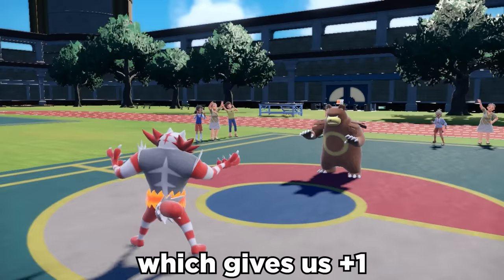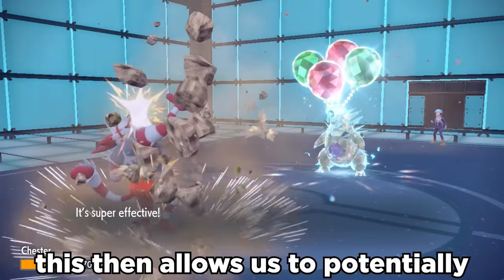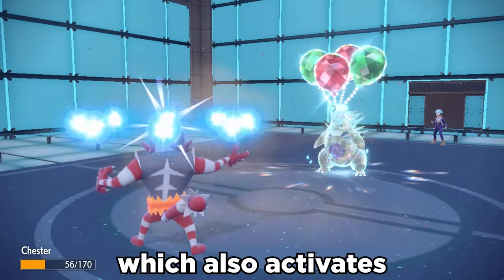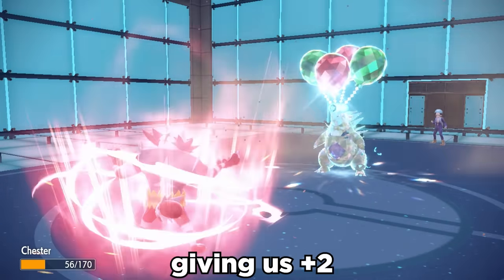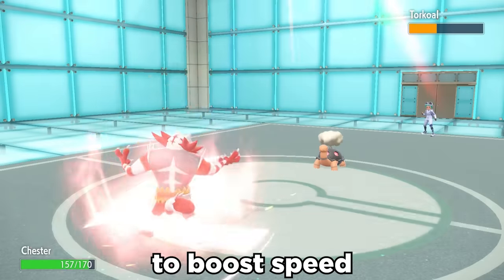So first, we can set up using Bolt Cup, which gives us plus one in both attack and defense. This then allows us to potentially take a super effective hit, which also activates a Weakness Policy, giving us plus two to both attack and special attack.